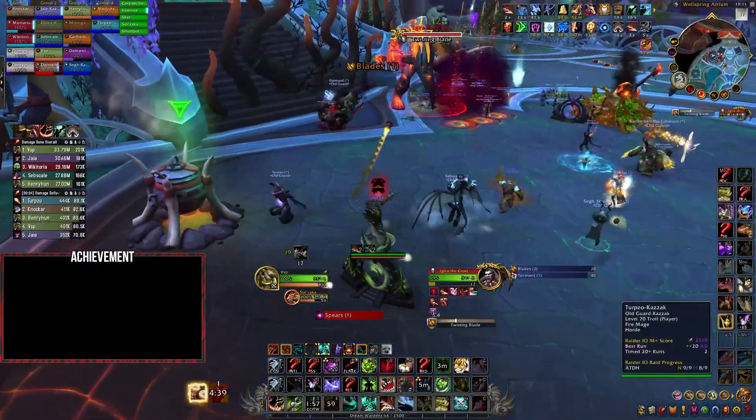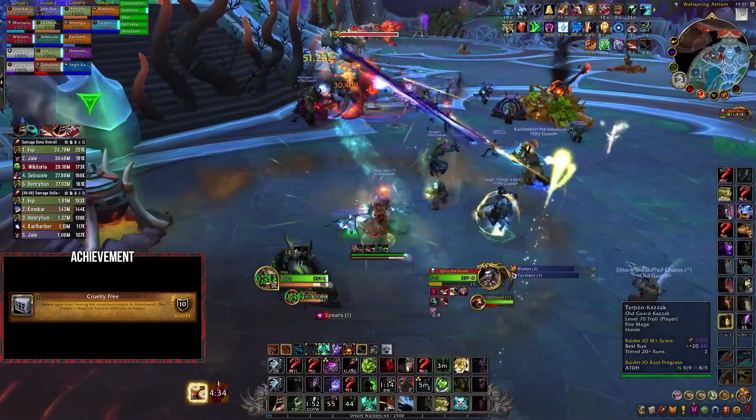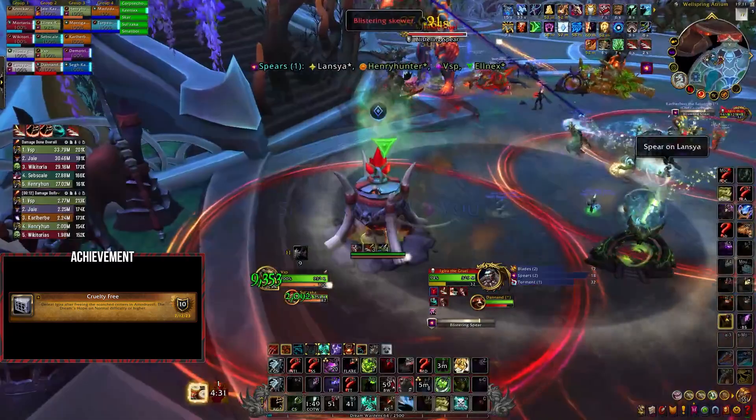Next we have Agira the Cruel, where we have to complete Cruelty Free. This achievement requires us to free the scorched critters that are trapped in the 3 different torment forge pots in the boss arena.